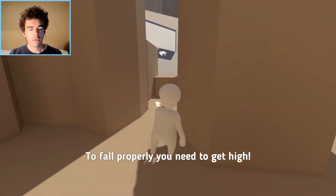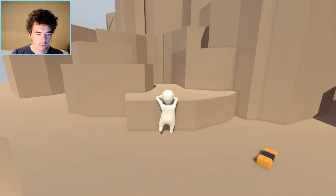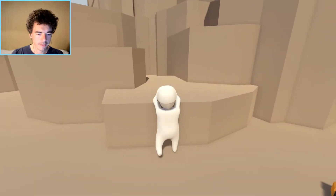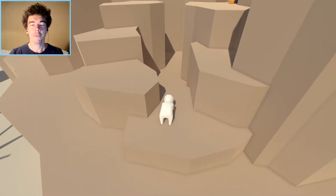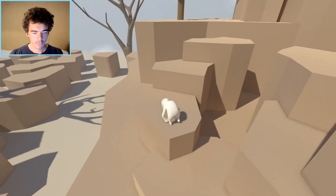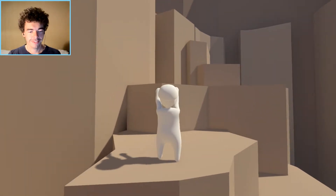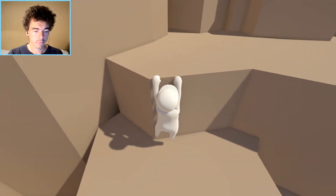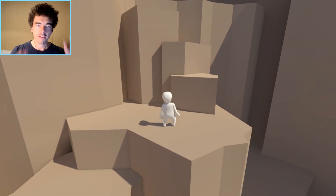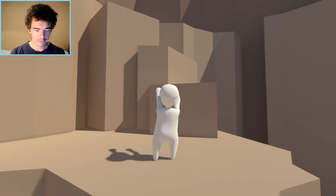Climbing. To fall properly, you need to get high. And... no, no, no. Yes! Climbing learned. Sometimes you have to jump to get higher. That worked — I thought I had to have the hand above it, but obviously not. I can just do this.